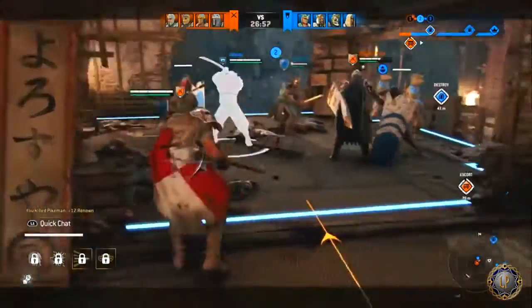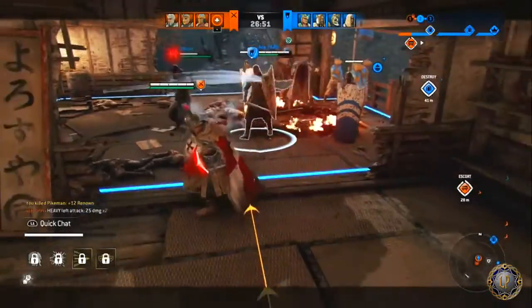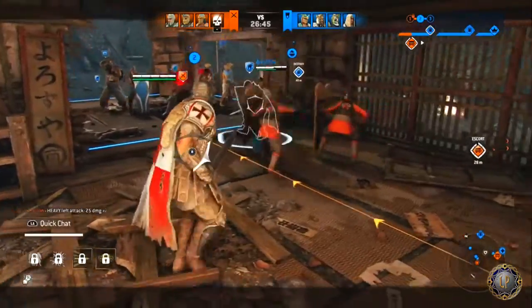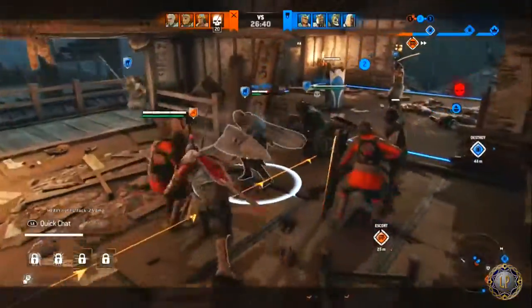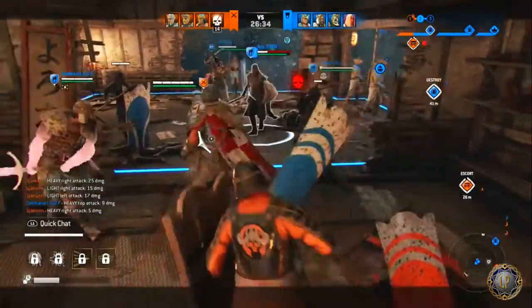For your charge heavy finishers, the maximum charge strike can now be feinted. Your maximum charge strike can now be soft feinted into a guard break. Maximum charge hit recovery duration for a bound opponent is now 766 milliseconds from 1,300 milliseconds. Can no longer soft feint into guard break when out of stamina.